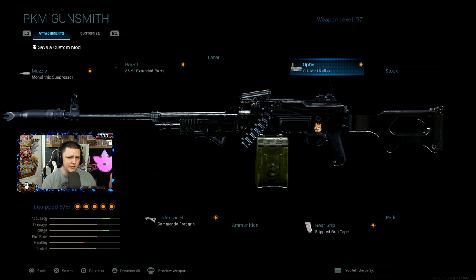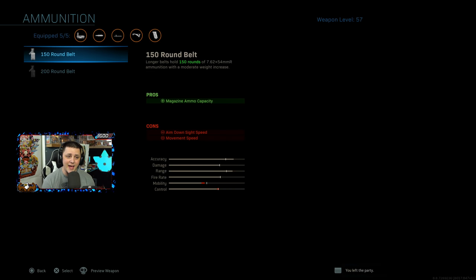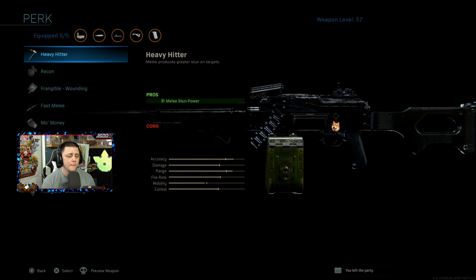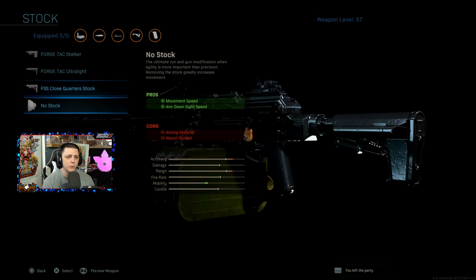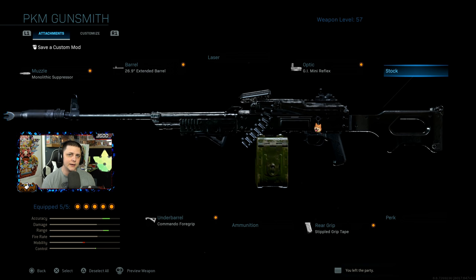If you want to use the iron sight, you can drop the optic and free up an attachment slot — maybe extended mags, though the reload speed is already pretty good. You could also add sleight of hand to reload faster, or drop the stock entirely for better movement speed and ADS speed. The gun doesn't have much side-to-side recoil — mainly vertical, which is pretty easy to control.